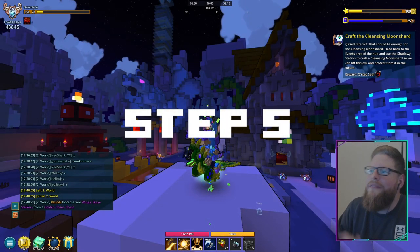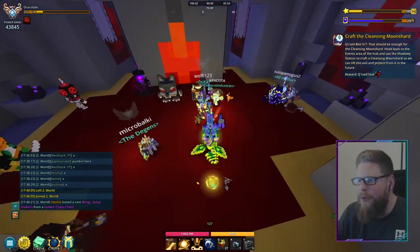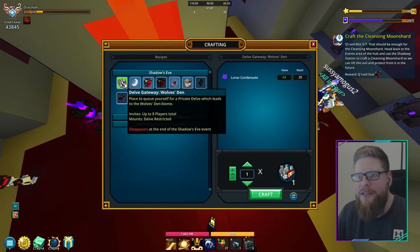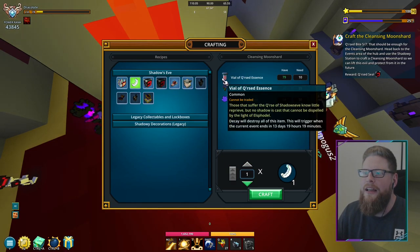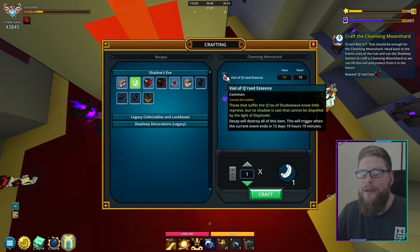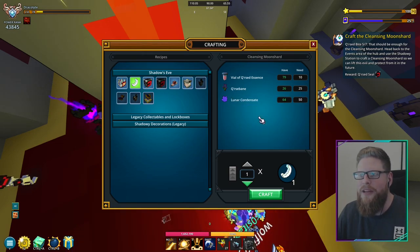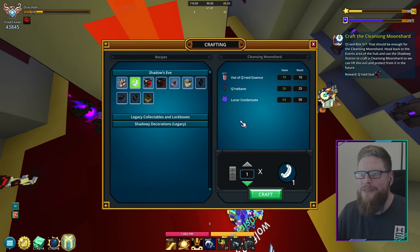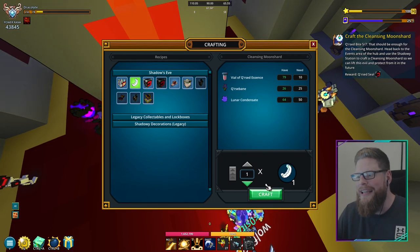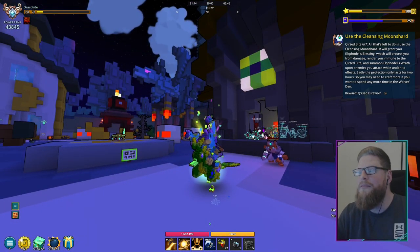For step number five, we have to craft the Cleansed Moon Shard. Go back to the hub, into the spooky house, and up to the shadowy station. Right next to the wolf den we crafted earlier, you get the cleansed one — you need the veils. Make sure you have 50 of the essences from dungeons; if not, do more one-star dungeons in the cursed valley. All you have to do is click craft, and that completes step number five.